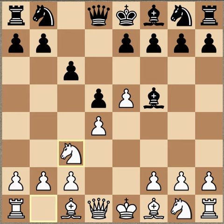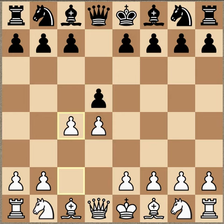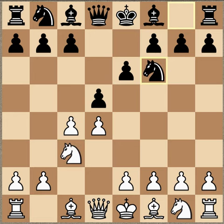So hold this position in mind and we're just going to go back and look at this position. D4, D5. Normally we see C4, and this is your Queen's Gambit. In the Queen's Gambit, White is offering a pawn with the move C4, and that's why it's called a Gambit. What White is doing here is pressuring Black's center immediately. And usually it goes like E6, and then you get Knight C3, Knight F6, et cetera.